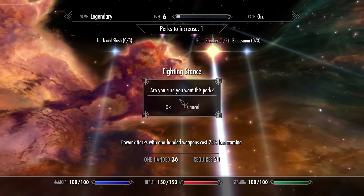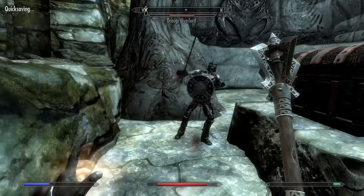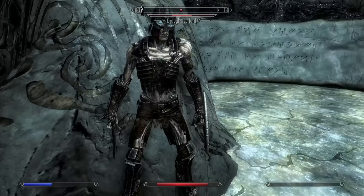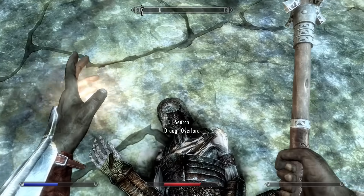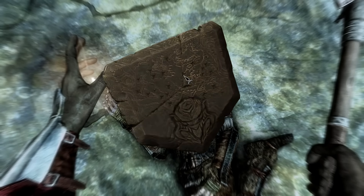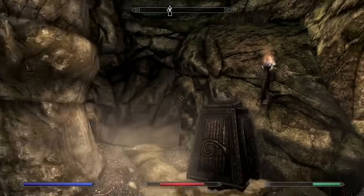I leveled up and got Fighting Stance so I use stamina when I power attack. Then I started healing myself, because who needs power attacks when you can live longer? Then I started power attacking again. There he was, almost dead, on his knees, and I delivered the killing blow. Our goal has been achieved — we have the Dragonstone, and now we can make our way outside of Bleak Falls Barrow.